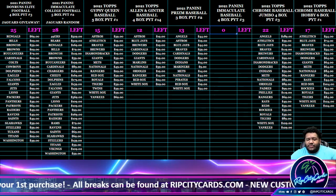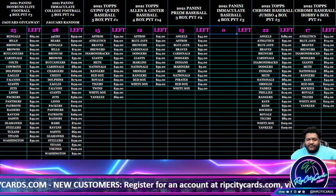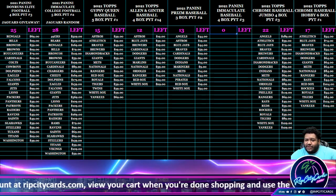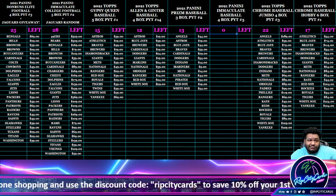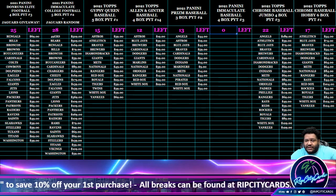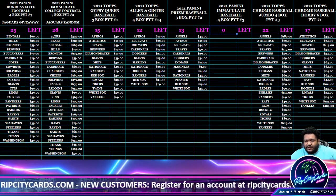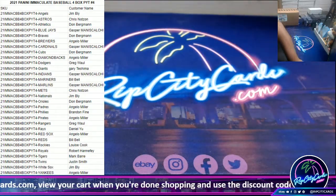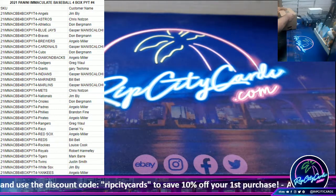Yo, what up everybody, it's your boy Uncle Jesse. It's about that time again for our 2021 Immaculate Baseball 4 Box Break Number 4. We don't really have to go in order here — we broke number 4 first because it filled first. It is a half case break, so the other half would be number 3, which is down to about 20 slots. Let's knock that down to 0. Cool, Immaculate Baseball Number 4 time — everyone's got a team in this one, so let's do it.